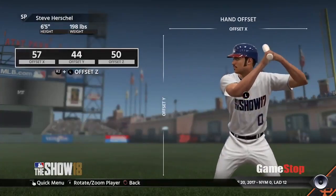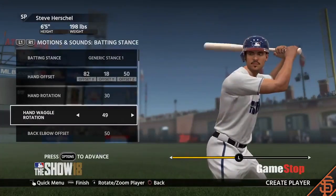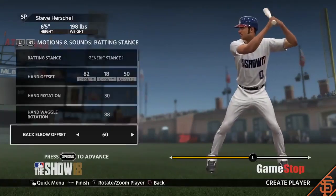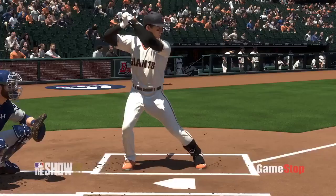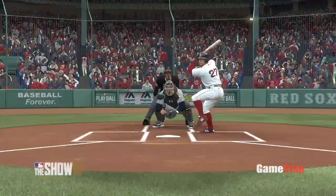Want to get your hands up high over your head? We got you. Like a little bat wiggle? Go for it. You will have control of hand positioning, hip, elbow, and front foot placement. Did someone's batting stance change during the season and it's not in the game? Create it. We think you will really enjoy the level of control, and we can't wait to see the stances that you make.